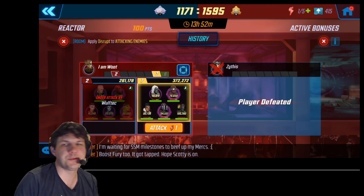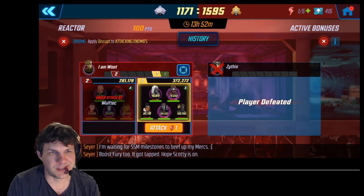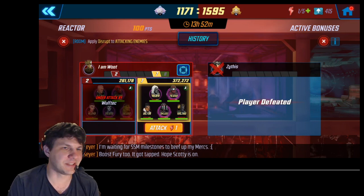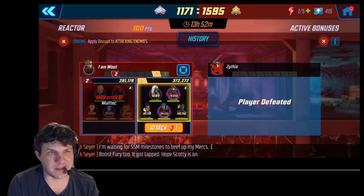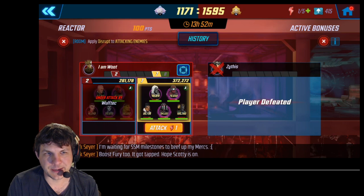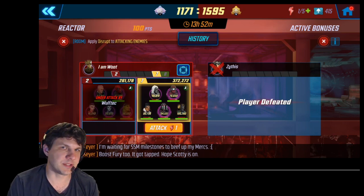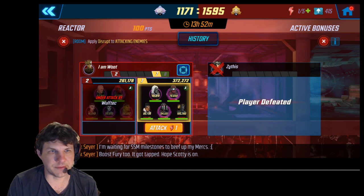I just wanted to highlight a couple of odd attacks I had to make on Mercs, just to show that there are other ways of beating them besides Brotherhood 2.0. Black Order is a very good counter to them, but this one in particular is kind of weird because it was in Reactor, so that automatically puts you at a bit of a disadvantage.